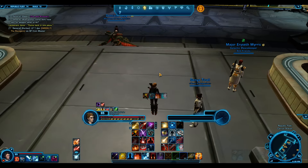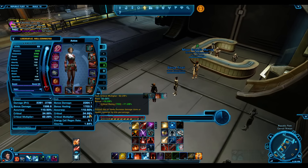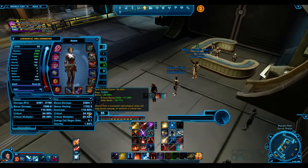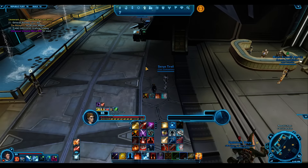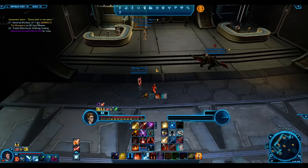Tertiary stats are also quite important. Critical rating - we've got nearly 35%, very very important. Comm gear can be useful, but if you're doing level-synced content then I would just go with the PvP gear, because you get the set bonus out of it.